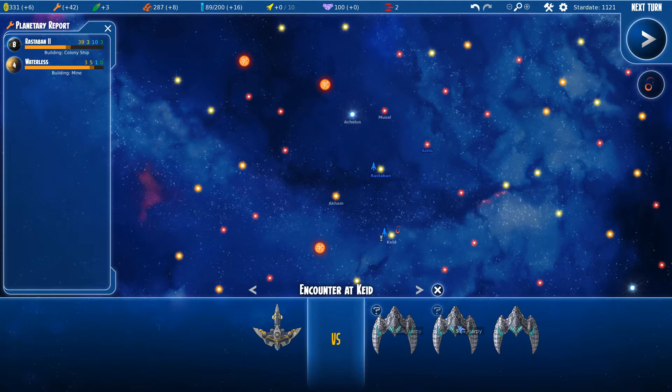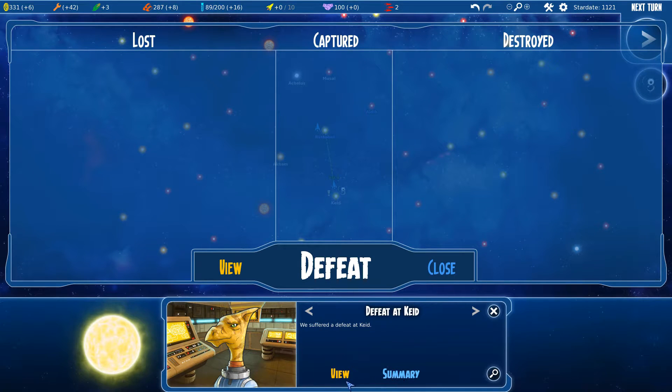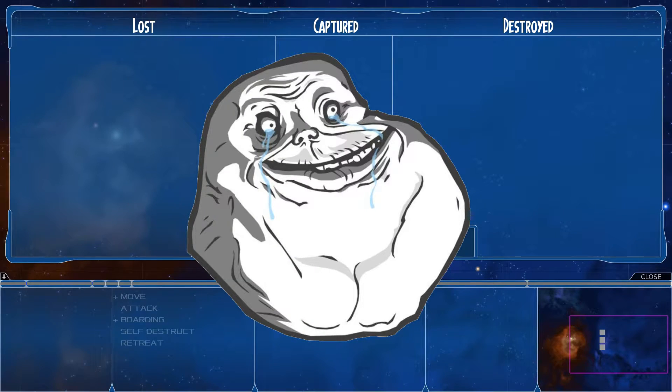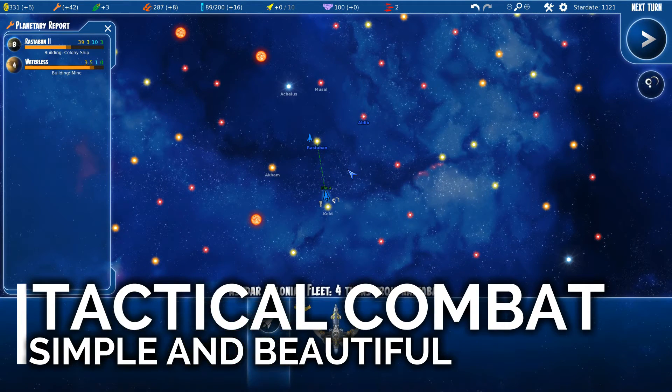I got attacked — options are auto combat, defend, or auto retreat. I'm just going to retreat. I can actually watch the battle of what could have been — three harpy ships versus my one ship. The battle screen is kind of neat looking, I can't say no to that because it is cool. They're probably protecting something good.